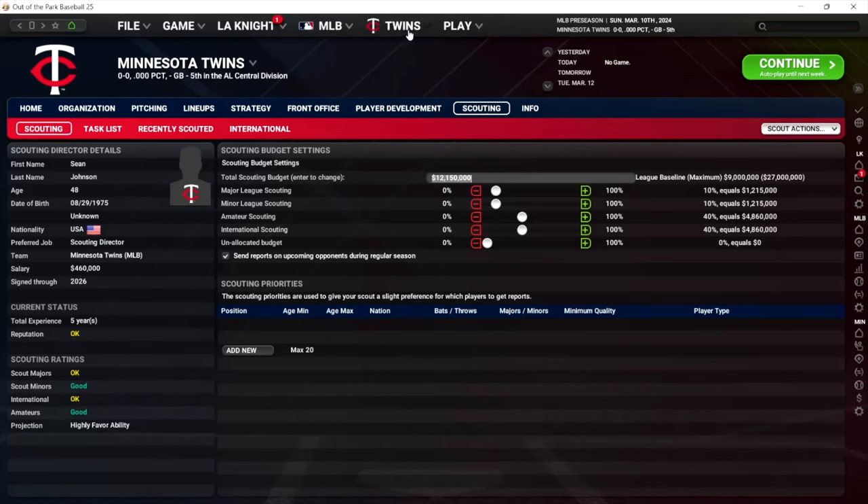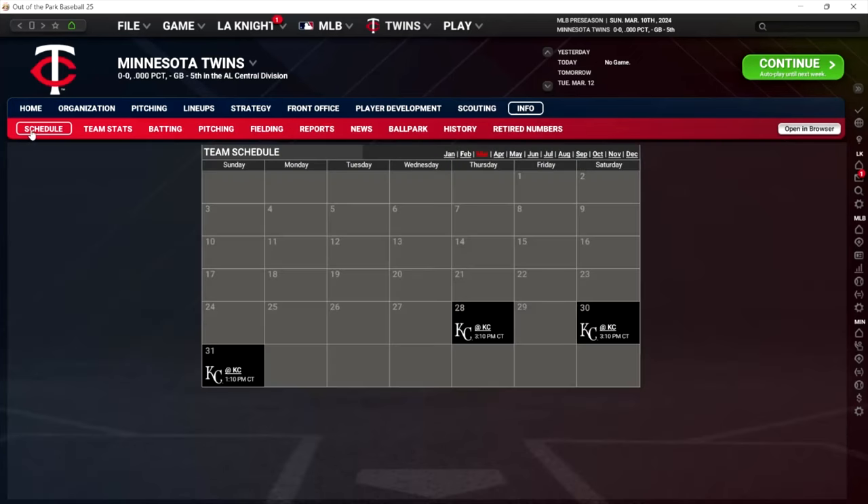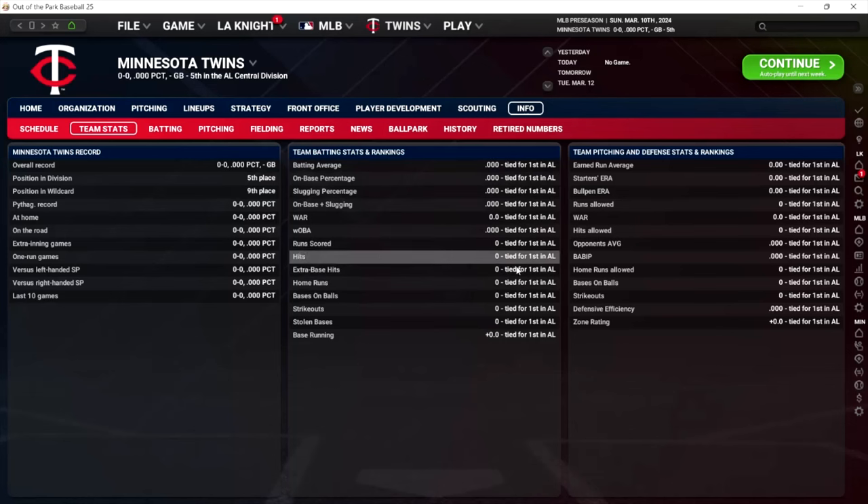I'm going to show you a couple other pages with cool information — including where they've hidden the schedule pages, which I know some people are upset about. The team stats page is really handy. It gives you a barometer of where your team is in a lot of important categories — runs scored, runs allowed, ERA. Defense is really important to look at; on-base and slugging percentage are really important. Is your team hitting a lot of home runs or not enough? Is your team striking out too much? This is a good high-level gut check on your team of why they may or may not be struggling.